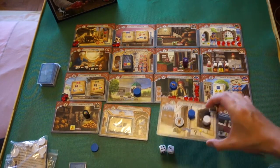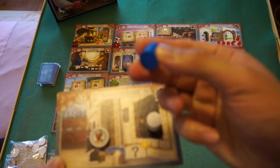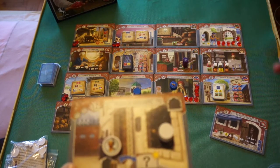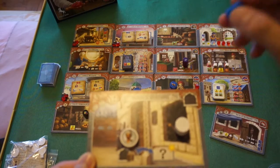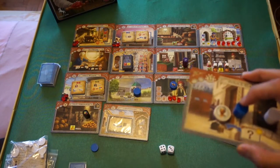At the police station, if your family member is there, you can move your family member anywhere on the board. When you land on a tile using this method, you carry out the action on that tile — in a way, it gives you a sort of extra action.